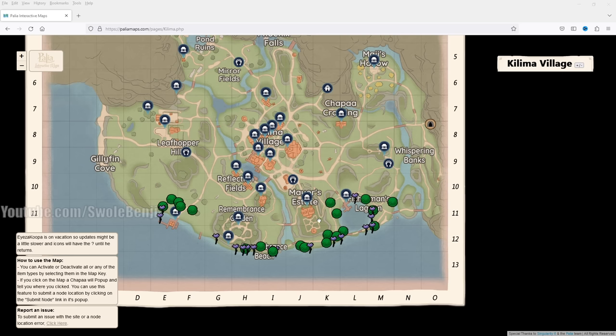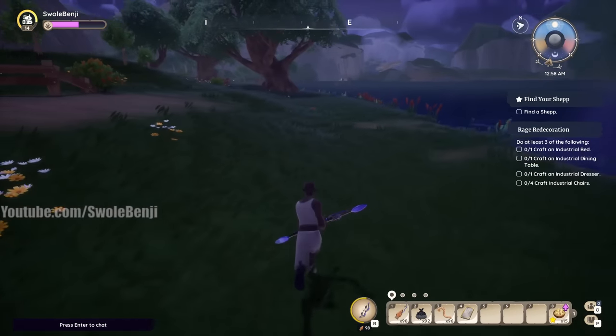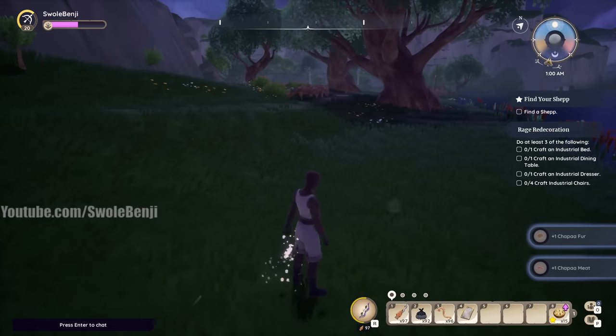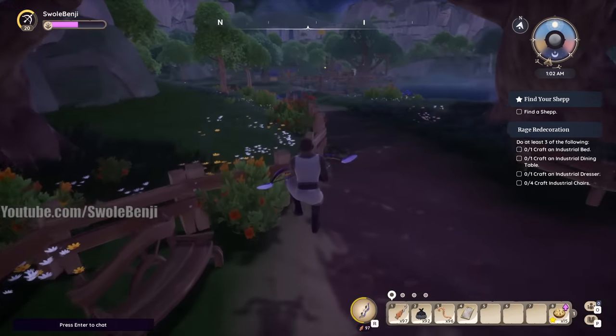You should be farming other things alongside these, not just these two items. Combine this with other farms like mining, fishing, or hunting. You can also get a lot of cheap bugs here to make fertilizers with if you want. But always, always make sure you pick up the flower and the moss — very important.